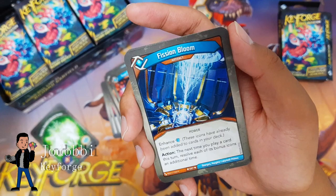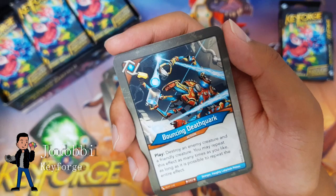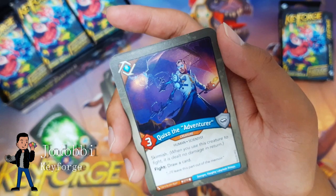Group Think Tank: deal four to each creature that shares a house with at least one of its neighbors. Forge Compiler — really cool artifact: after your opponent forges a key, Forge Compiler gets destroyed and you can ward all your friendly creatures. Fission Bloom: the next time you play a card this turn, resolve each of its bonus icons an additional time.